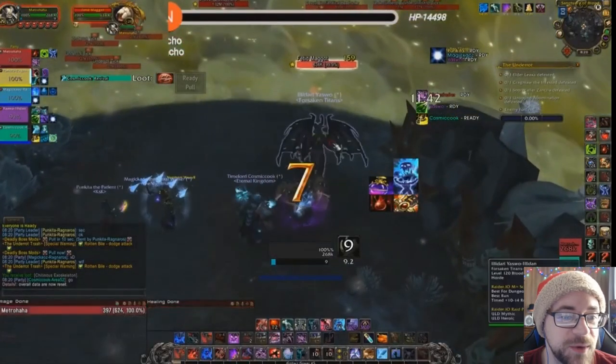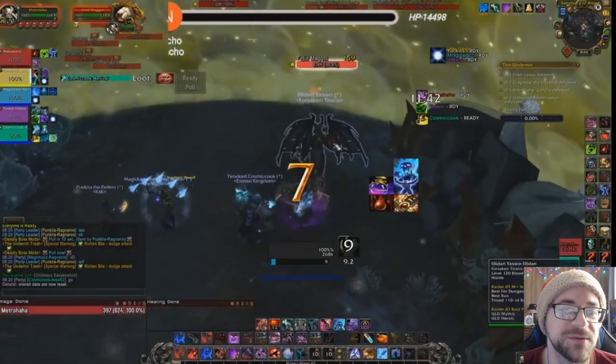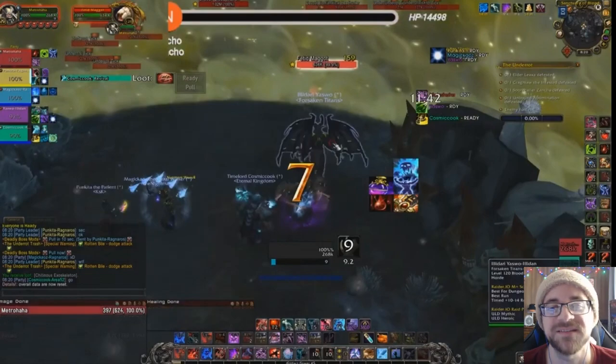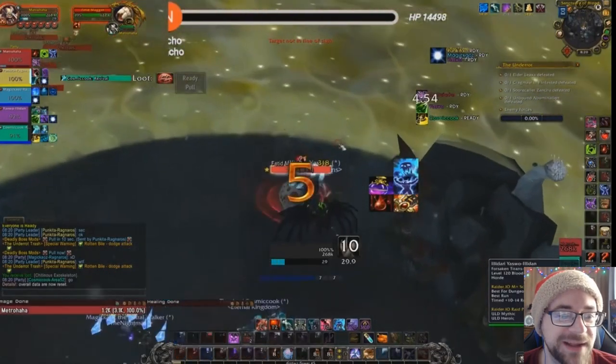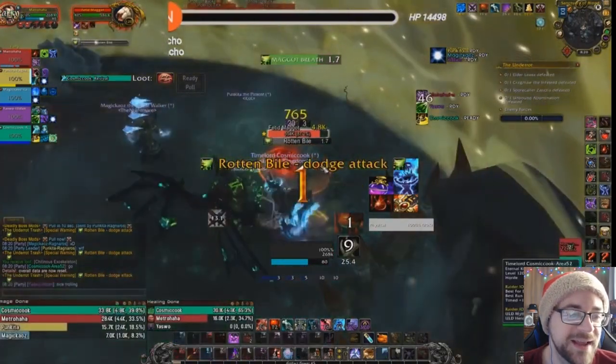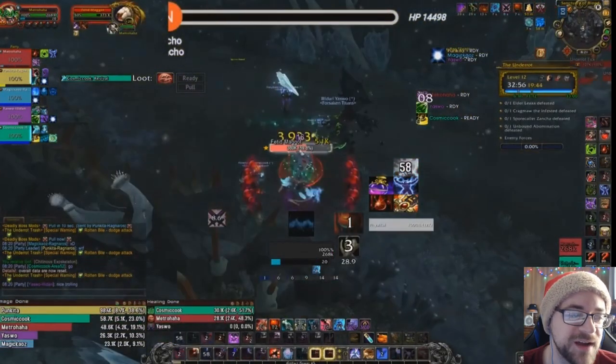We're going to start by showing a little trick here. You're able to pull mobs before the dungeon starts. This was possible in 8.0 the whole time. I don't know if it's going to work in 8.1, but just in case it still works, you can do it. You can kill them before the dungeon begins and then put D&D down before the timer is over.